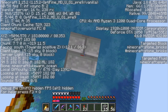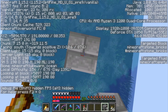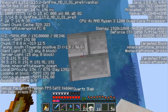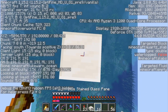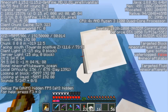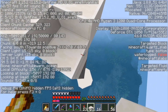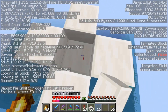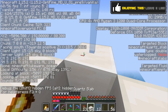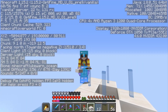We are nearly at Y level 192. When we get there I'm going to make a small AFK pod. Then I'm going to break these scaffold blocks and AFK — it's currently 11 o'clock where I live so I need to go to bed. We're going to AFK overnight, see how much gunpowder we get, and hopefully it should be quite a lot. I'll see you in the morning.